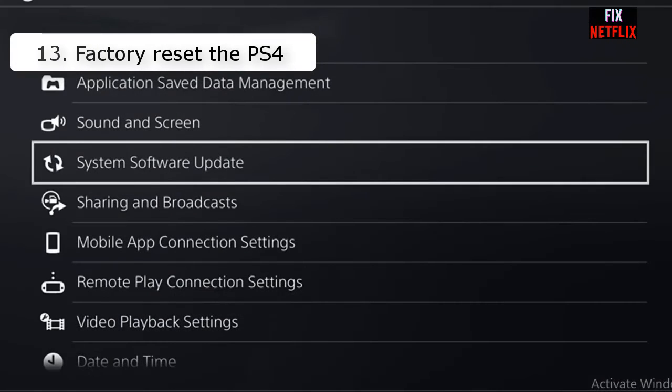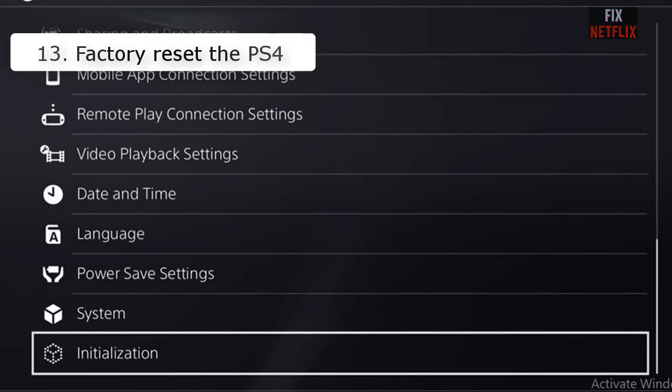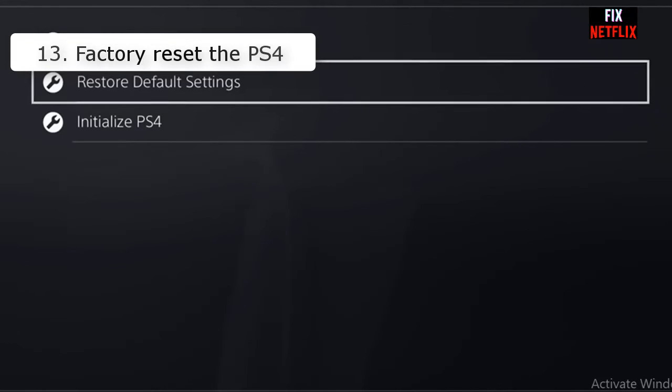Number thirteen: factory reset the PS4. The last resort is to reset the PS4 to its default factory settings. If you have reached this point and still cannot establish a connection, resetting the console is the recommended course of action.